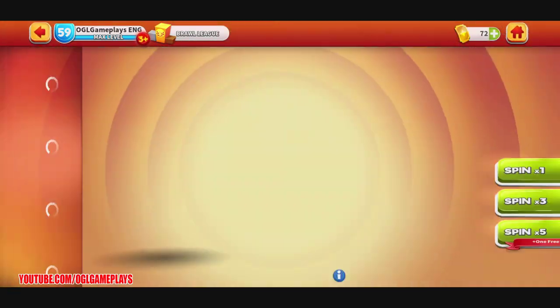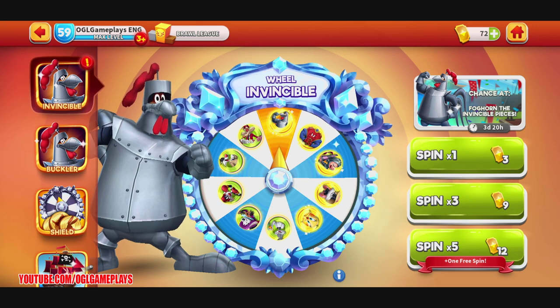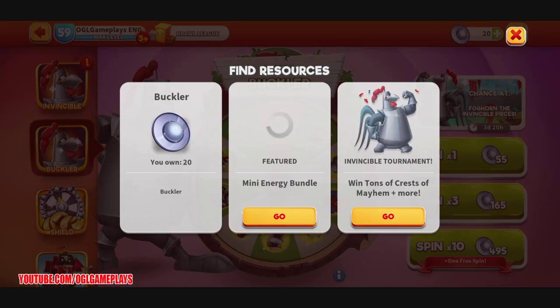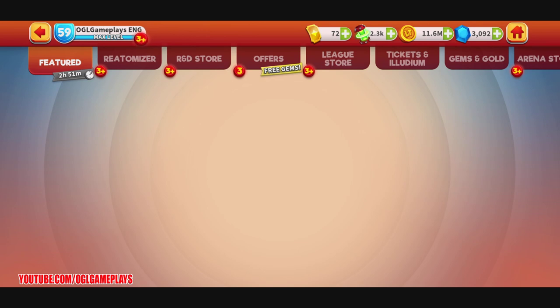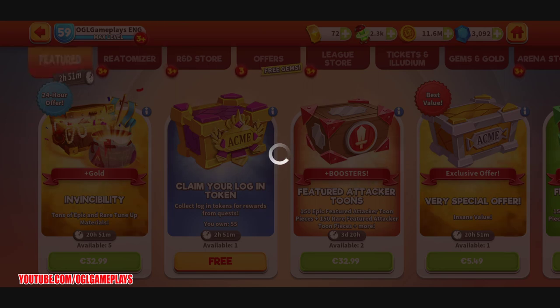Let's check out the R&D and the wheel. We have the Invincible wheel where you can get Sylvester and Foghorn the Invincible pieces for gold tickets — you get one free spin, and it's three tickets per spin. We have the buckler wheel and the shield, which it seems you can get randomly from the campaign.